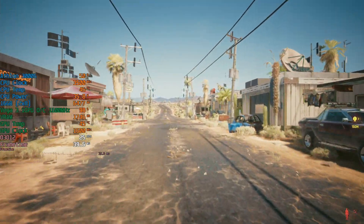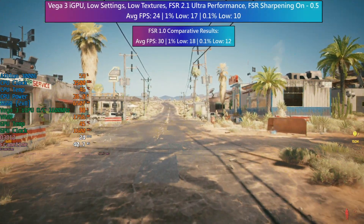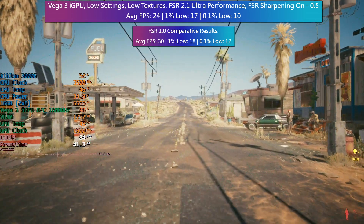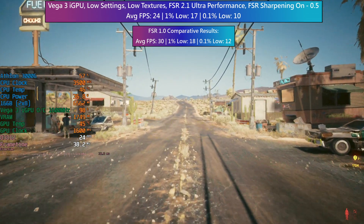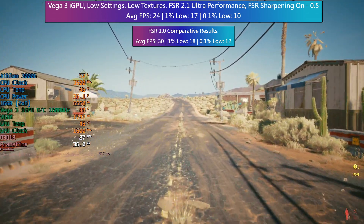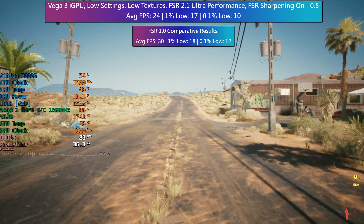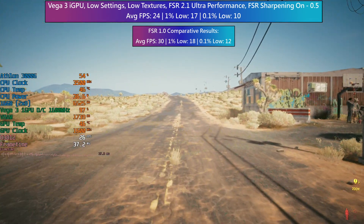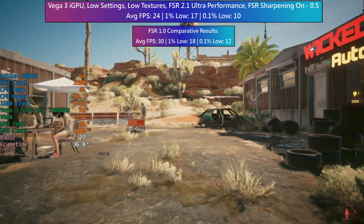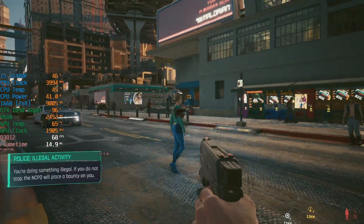Since the 1.61 update however, things have changed. With the same ultra performance FSR preset, this time using FSR 2.1, we were seeing a much lower frame rate. This update has effectively transformed the AMD Athlon 3000G's performance from just about playable — if you're very desperate — to you'll get 30 fps if you're lucky. We can't actually go any lower in terms of an FSR preset either, so we're sort of limited to dropping the native resolution to say 900p and then using FSR on top of that, which is a bit of a shame.